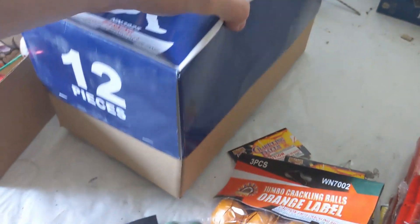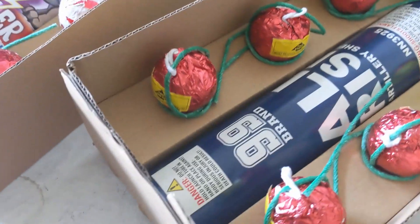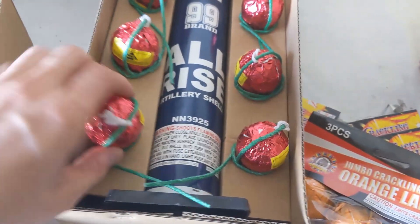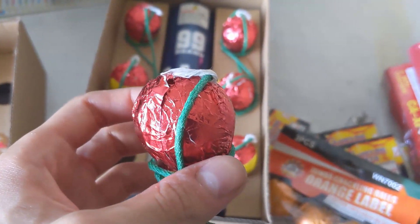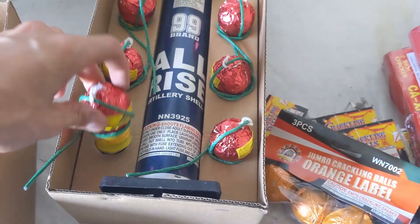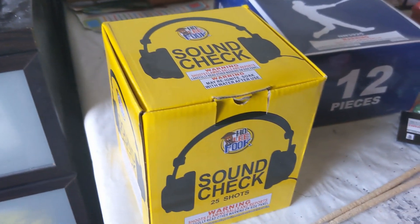Finally got the All Rise box open. This is what the original red ball shells would look like if I hadn't already taken those apart. These are repackaged — I think they are 1.75 inch or 1.5 inch, larger than an inch. Upon taking them apart they had a lot of powder in them and it looks like they're going to do quite a toll.